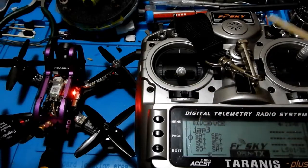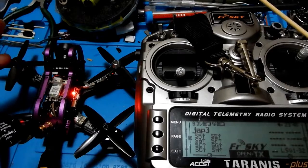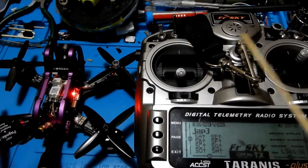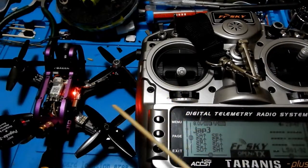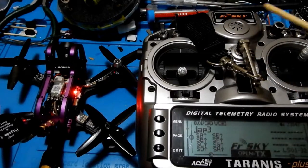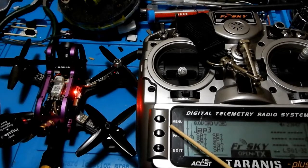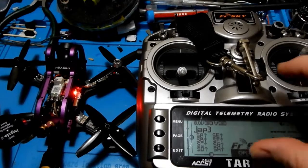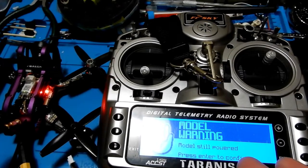If you have the RXSR receiver and you're having trouble getting any stick input when you go into Betaflight or whatever you're using — I found a situation that maybe you won't know that you've done. You've got everything set up, connected, and you've got your green light, yet when you go into Betaflight you're not seeing any sticks. You'll go through the process, watch Bardwell's videos, flash your board, get the proper drivers, and rebind it.